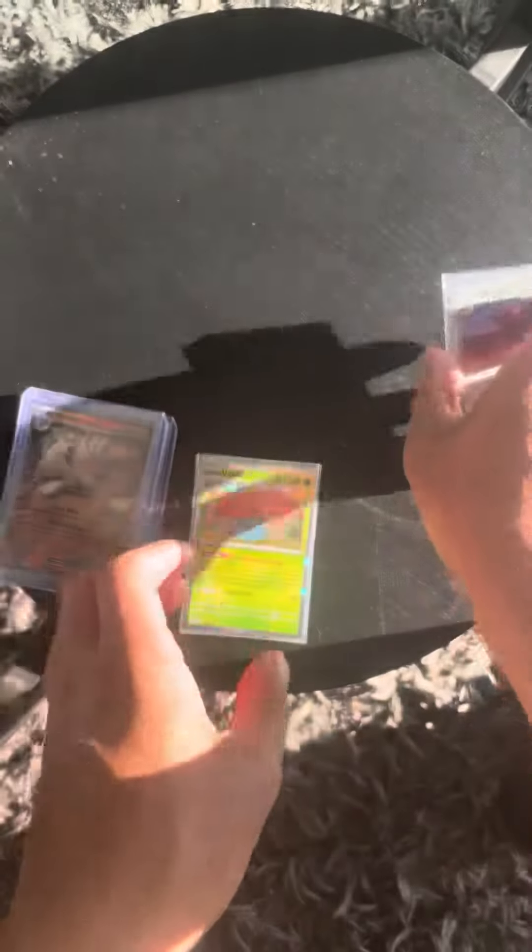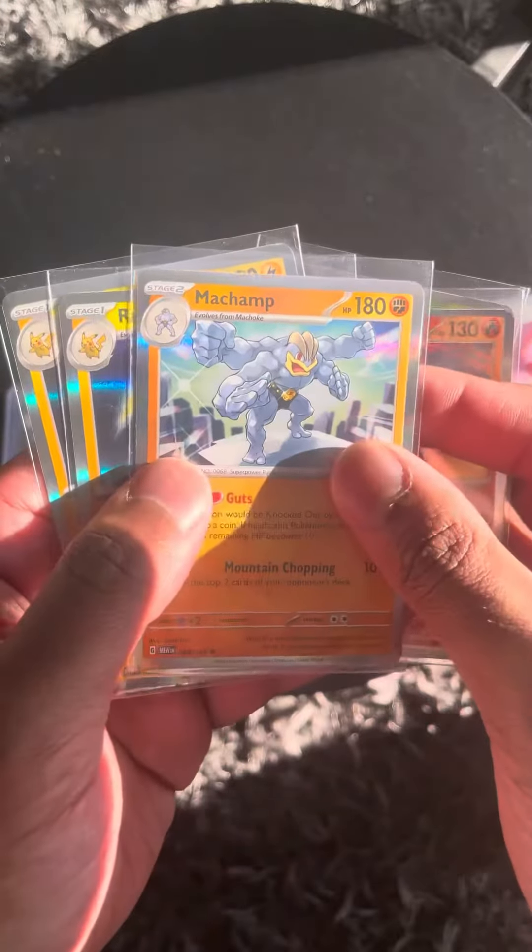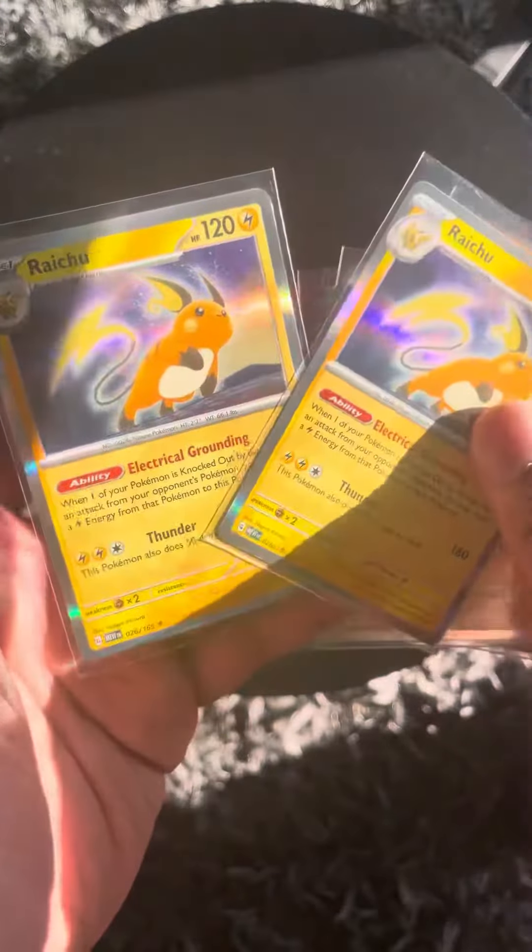A Psyduck and Electrode, which are all Reverse Holos. And then we move on to the Holos we pulled out of it, which were a Vileplume, Flareon, a Machamp, and two Raichus.